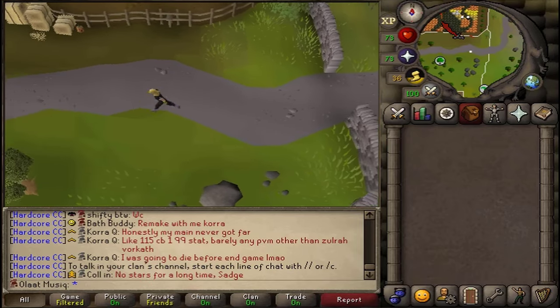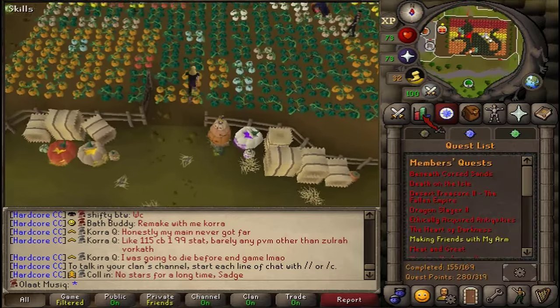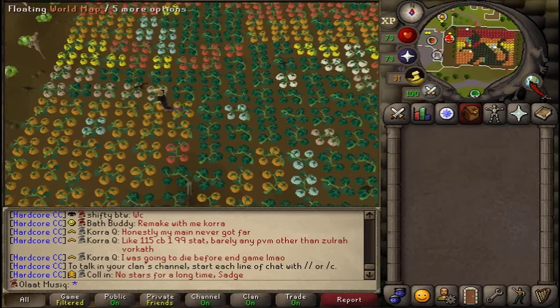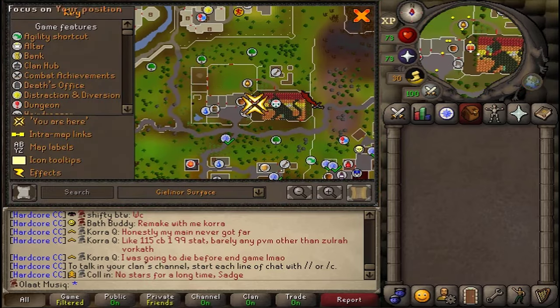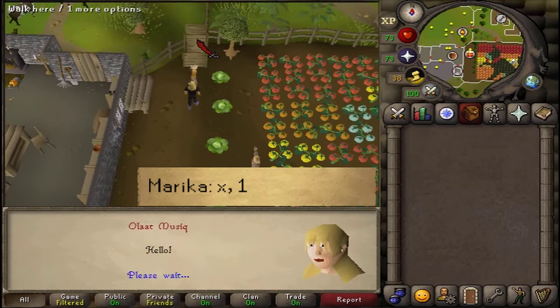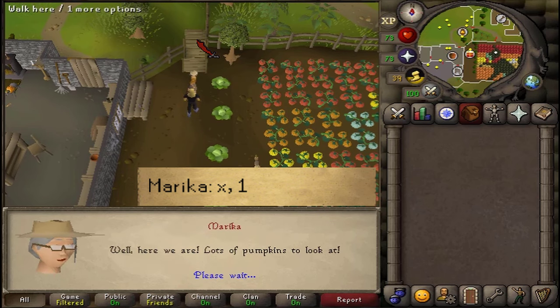Welcome to the Halloween event of 2024. There are no quests, stats, or item requirements. You can start this Halloween event between Port Serum and Valador at the big cabbage allotment. Talk to Marika and select any option, then option one to start the event.